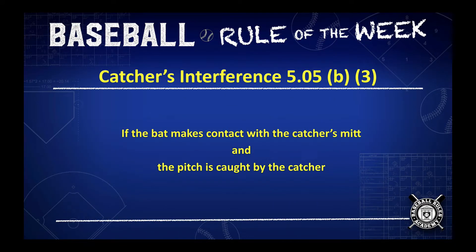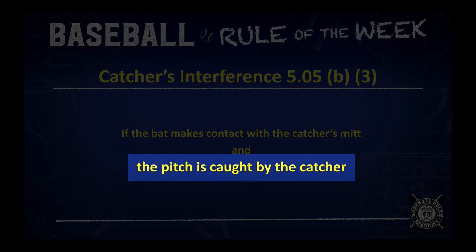On catcher's interference, which is covered in the rulebook at 5.05 B3, if the bat makes contact with the catcher's glove and the pitch is caught by the catcher, here's what happens.